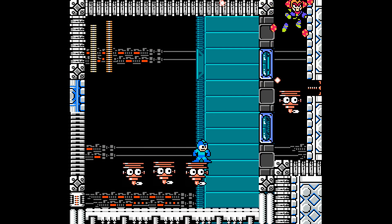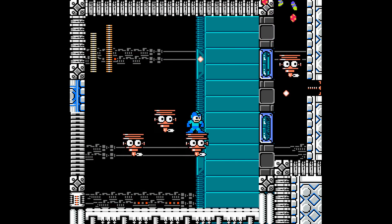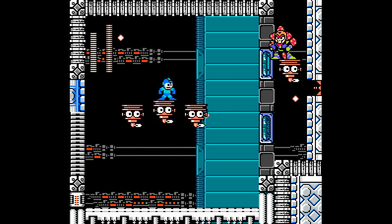We fight Plant Man now. At least Plant Man does take double damage from the buster. But we also have to contend with his beak on the right, as well as these barriers — you can only shoot him through those glass walls.